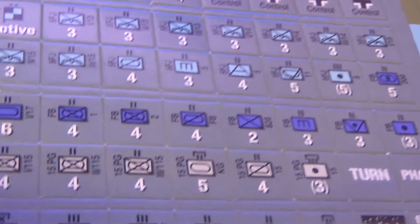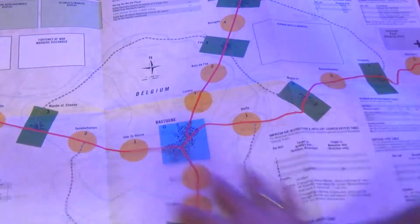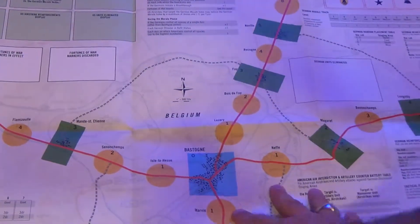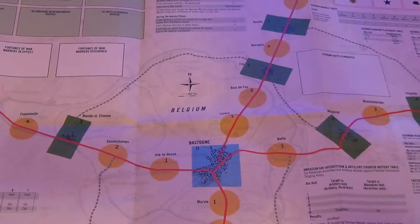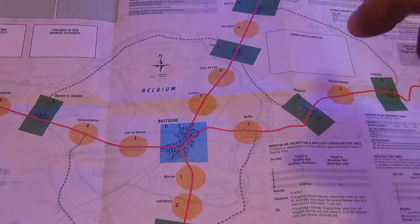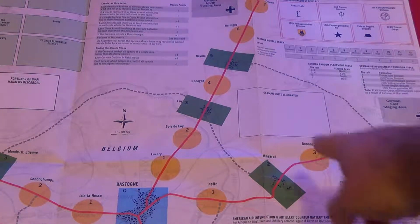Then the German elements, weather counters, nice two-sided counters, good quality. And then the map and game board. It's a point-to-point system with Bastogne in the middle, with the roads converging. Bastogne was such an important place because it was a major road nexus. We have a German holding box and reinforcements, eliminated German units, and fortunes of war markers.